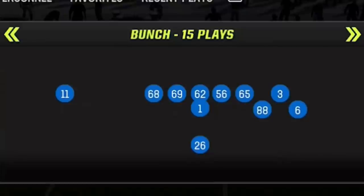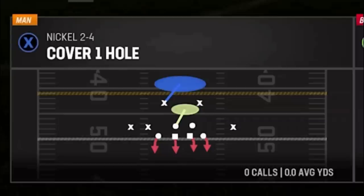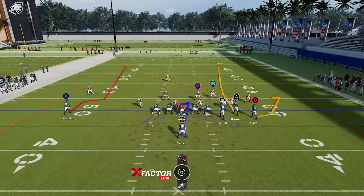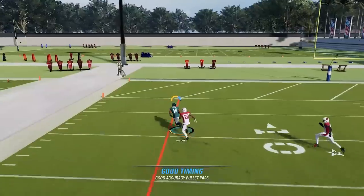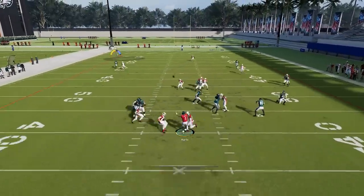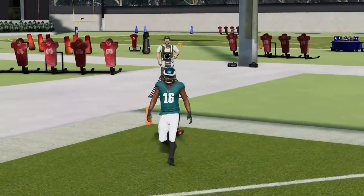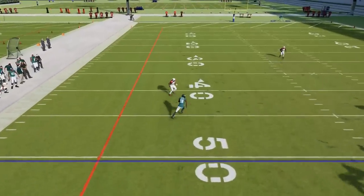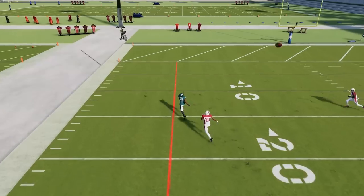Next up, we're in the Dolphins using a play out of the Single Back Bunch — the Sluggo Seam. This play can be found in six different playbooks including the 49ers offensive playbook, the Colts, Dolphins, Eagles, Jets, and Texans. This play is specifically a cover one play only as it's an option route and will only react this way against cover one. The Sluggo route on the left side is a pretty good man coverage beater, but it's kind of 50-50 — it really depends on whether or not the cornerback bites on the inside route. You have to wait to see this guy react on the inside move and then basically wait for him to get outside, then bullet and pass lead or lob and pass lead for a big play.